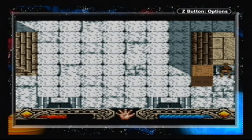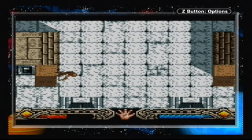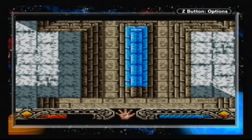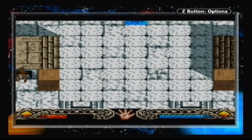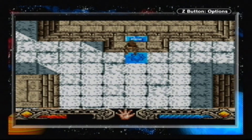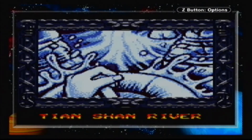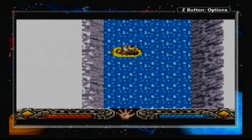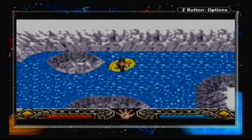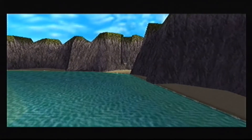The game does not have a battery backup save — it has a password save, which was quite common back then and cheapened development costs. You can either play through the game normally and collect your passwords, or get passwords from the internet, which gives you a few more med packs and poison kits. Also, at the end of every level there's a shop where you can collect money and spend it on items like med kits and poison kits. That's my good stuff for the Game Boy Color version.